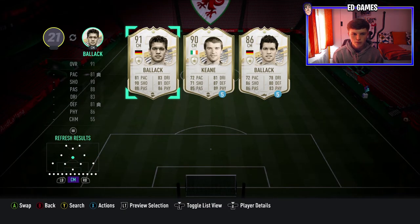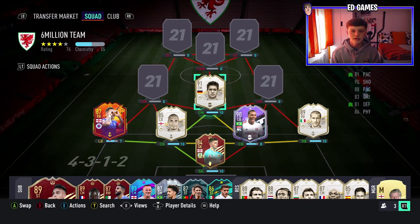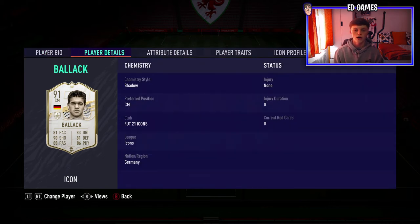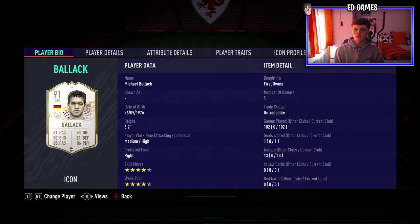In the centre mid is an icon — a Prime Icon — it's Prime Balak. I got him in the icon player pick and recently in the 91+ prime pack, so I used his duplicate to help with another player's SBC. Prime Balak has been really good. He sits back on medium-high, rarely takes a shot — he scored one goal in 102 games. He's pretty much a brick wall: not very quick, not very agile, but he intercepts, tackles, and has really good passing.